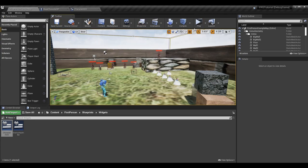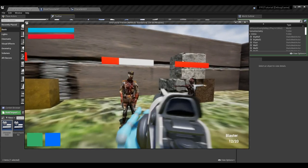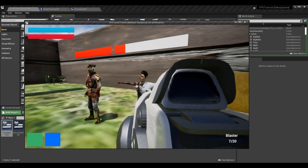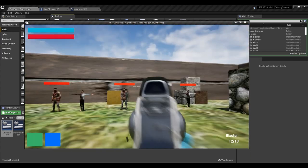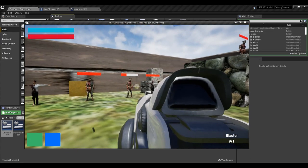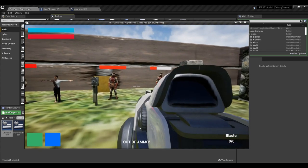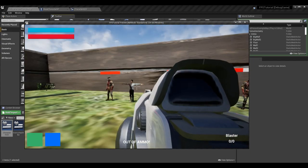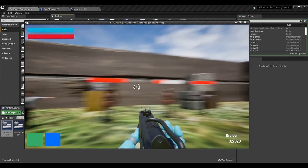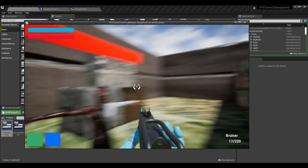And with that we're all set. We can now play the game, shoot ammo, reload only when intended, use up all ammo to notify the player they're out, and trigger the pop-up to disappear when swapping weapons. For example, if I'm out of ammo and try to shoot, the out of ammo prompt appears. If I switch to the Bruiser which has ammo, the prompt disappears because we're no longer out of ammo.